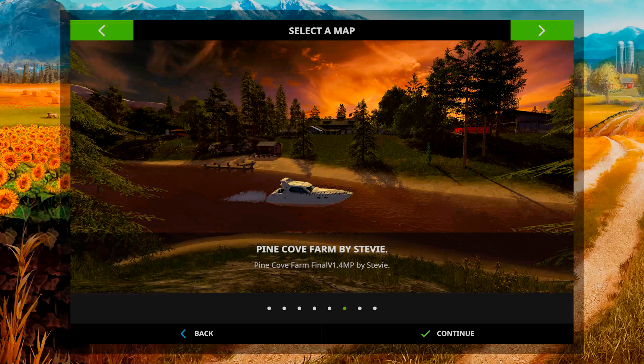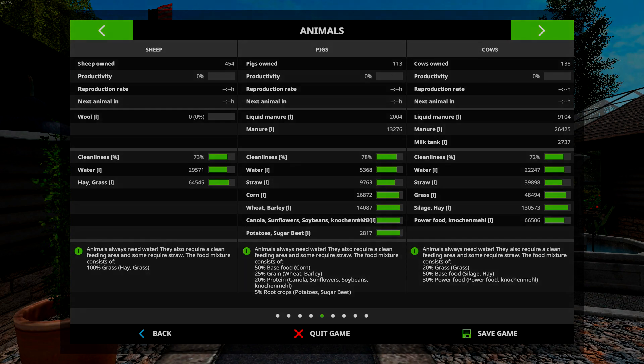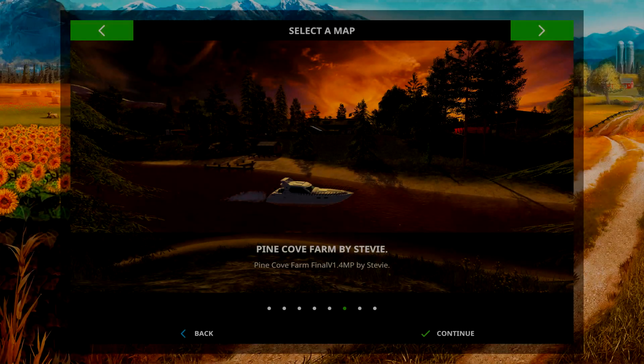I've got quite a few animals - the reasons will become clear later on. I've got almost 450 sheep - that's pretty close to 500. Pigs: 113. I'd like to get that up to 138 - I like to keep 100 in stock, and 38 will go somewhere, we'll see that later. Cows - I'm just going to keep on accumulating cows. Milk, manure - valuable commodities. Lots of animals, I love it.